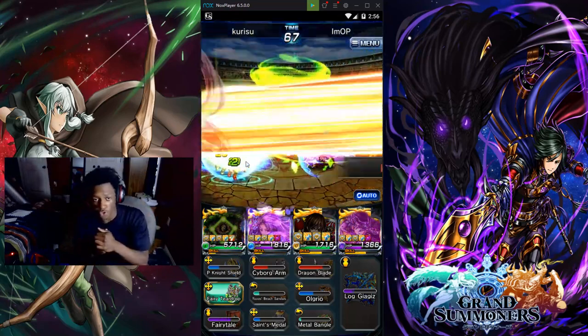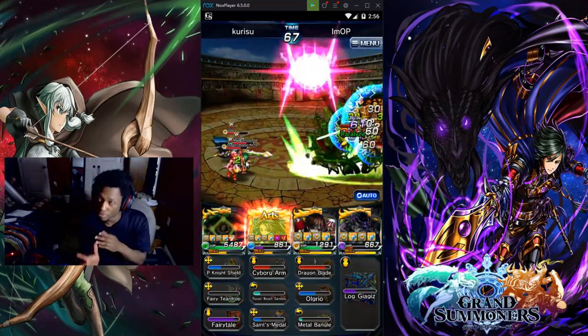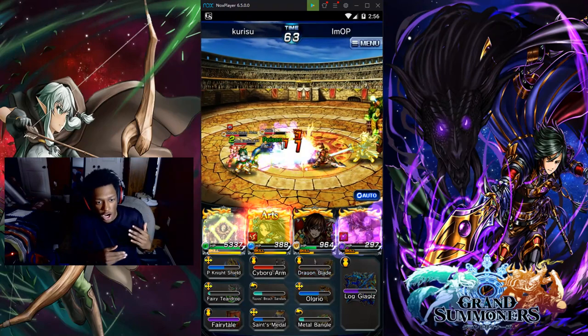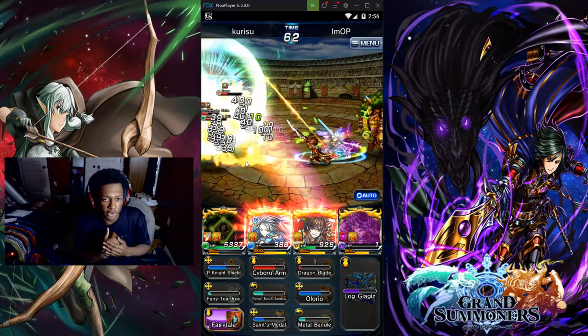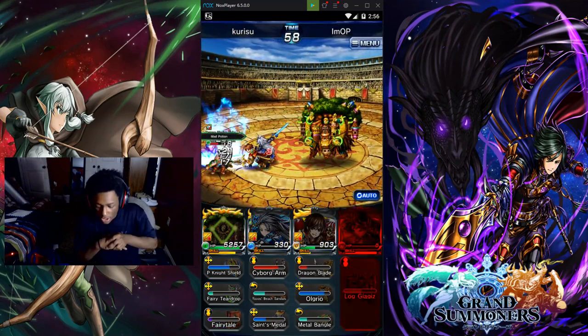The all-star summons has all the five-star units including the Blood Knights on that banner. I don't think it has the crossover units — I don't think crossover units will be on the forever summons. So yeah, I'll definitely try to go for the Blood Knights.